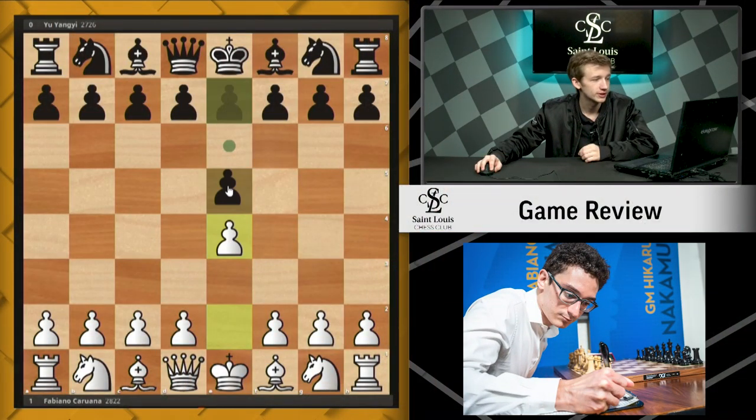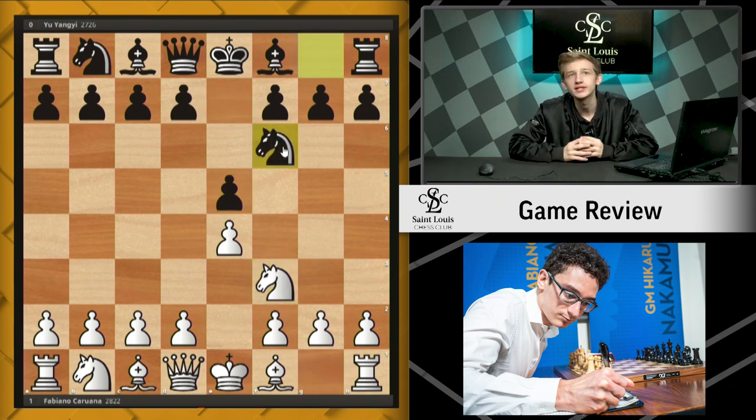The game started with e4, e5, knight f3, and Yu Yangyi plays knight f6. If you know anything about Fabiano Caruana, you'll know that he has employed the Petroff to great success in his own games. However, Yu Yangyi is no newcomer to the Petroff either — he's been playing this for some time, so it makes sense that he would do no different against Fabi.